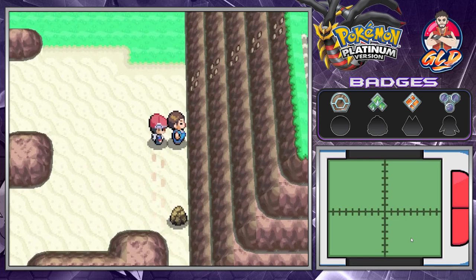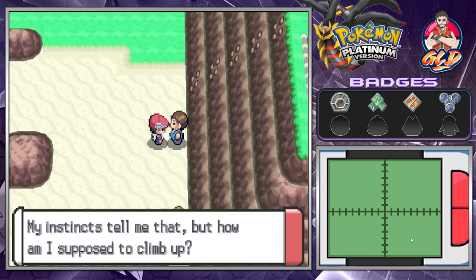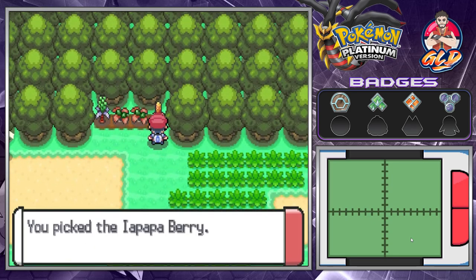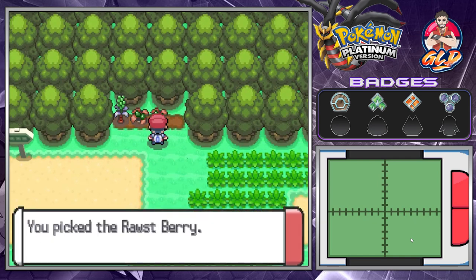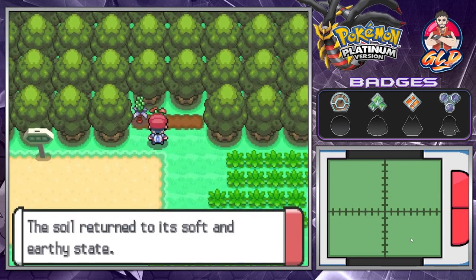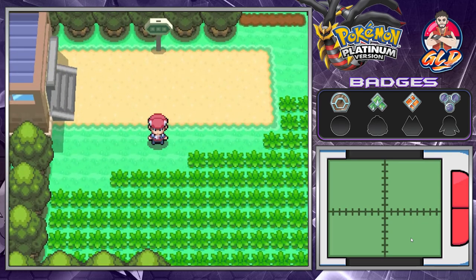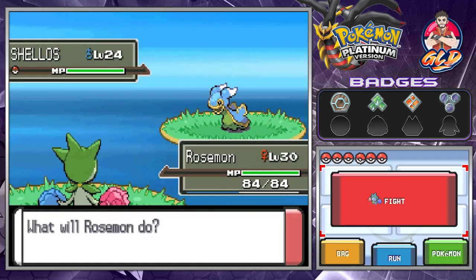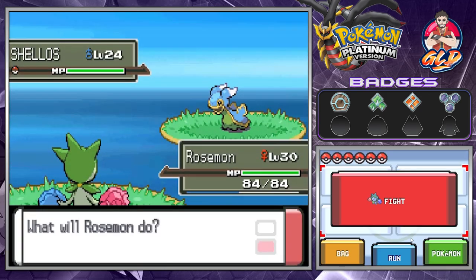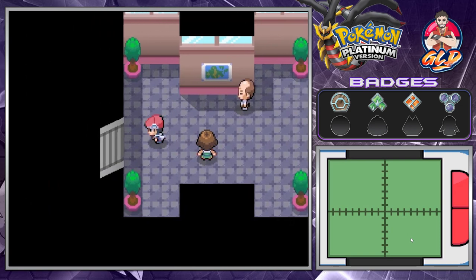We'll be coming back for that item later. This NPC says there's something up top on this big cliff — but we won't be able to get there until much later. Let's grab these berries — Iapapa berries, Rawst berries, and Aguav berries. We're crossing the gate. You can also find regional Shellos around here.